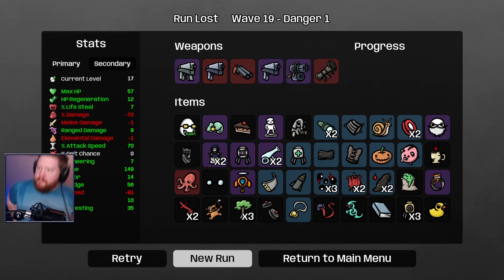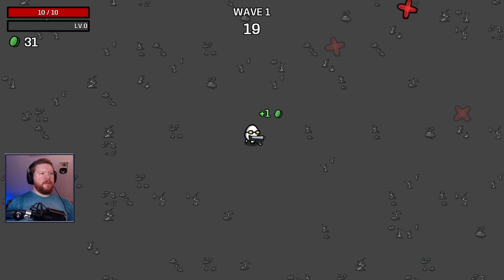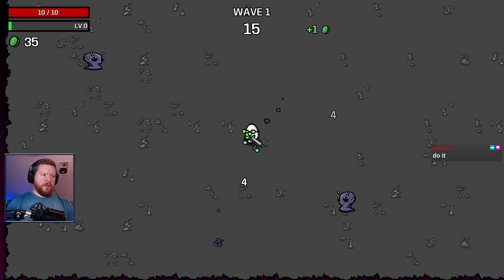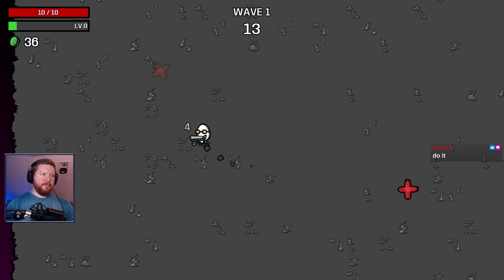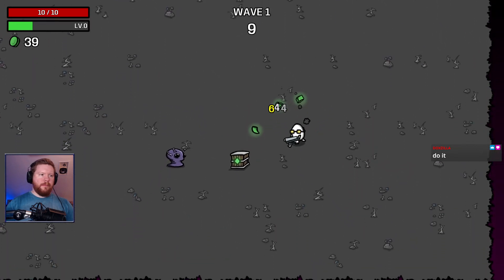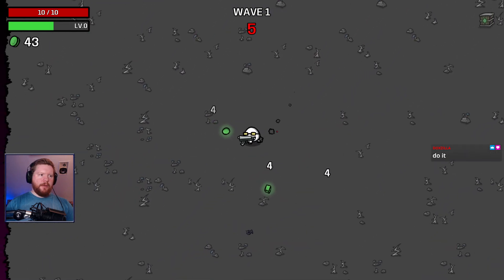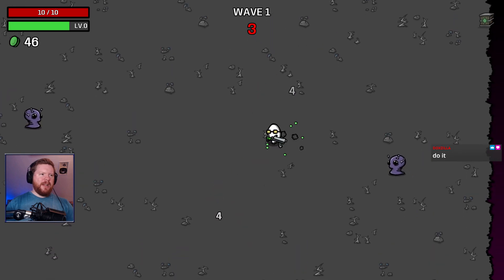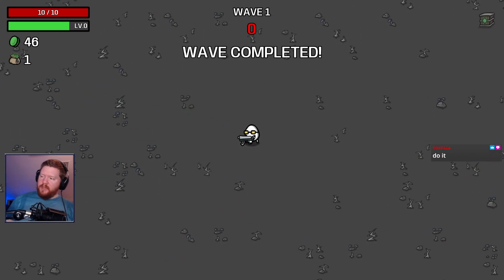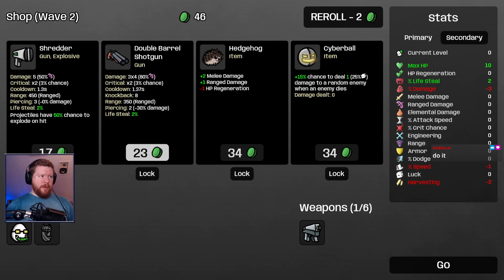I kind of want to try again. Just don't put as many points into harvesting — now that I actually understand what that stat does. I can also put it on danger 0, but I'm stubborn and don't want to do that. If we fail again, I will. But I might actually just play another character. Streamer is an interesting character but it's not the most fun to play.